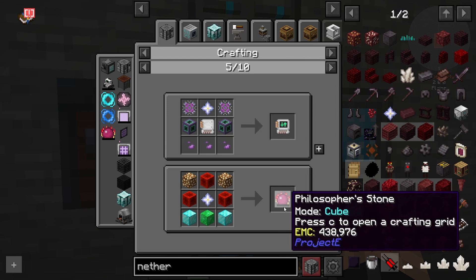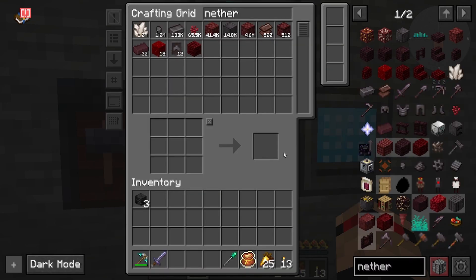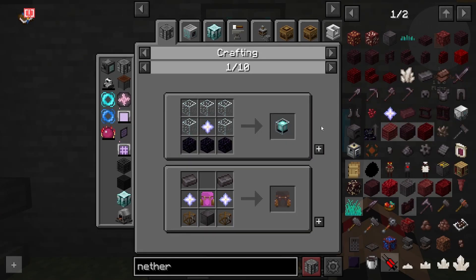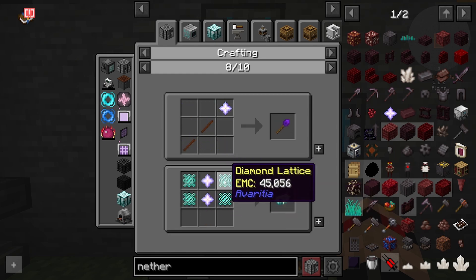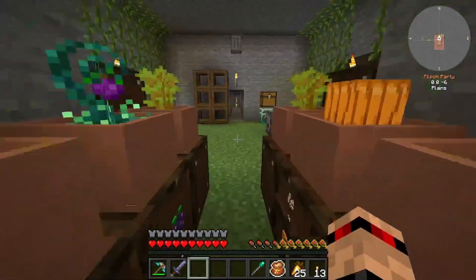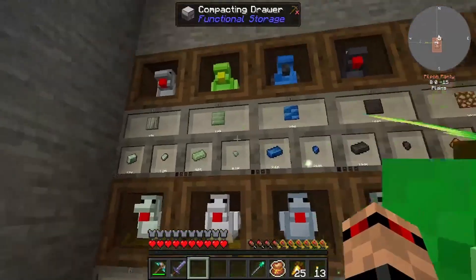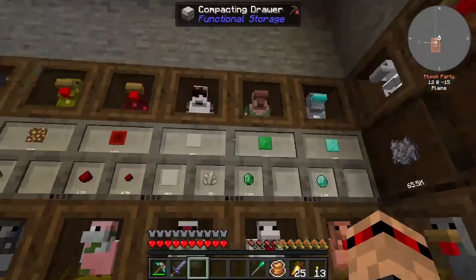We'll look into the dimensional card if we get into compact machines, since those are technically a different dimension. We definitely want to make a philosopher's stone - sorcerer's stone if you're American. Maybe a wither builder, but we're making so much EMC that I don't think we need it. That was my original plan for getting into industrial foregoing, but EMC has just completely replaced a lot of things.